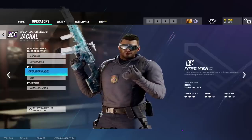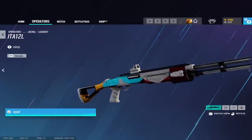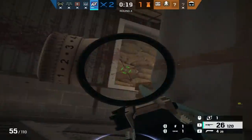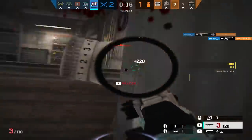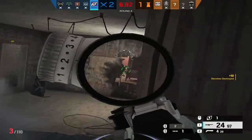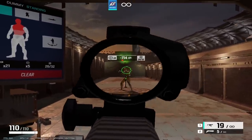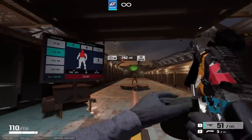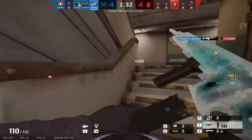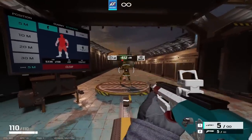Moving past his gadget, Jackal has a choice between the C7E assault rifle, PDW SMG, and the ITA-12L shotgun as primary options, and the USP-40 pistol and ITA-12S shotgun as secondary options. The C7E is an excellent assault rifle — high damage, good fire rate, low recoil, a decent magazine size, and great optics up to 2x. The PDW is also a great option with a high magazine size, solid fire rate, solid damage, and access to the 1.5x. Personally, I'm more of a fan of the C7E, but it's really personal preference.